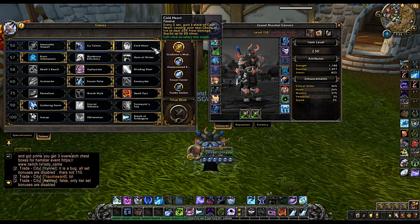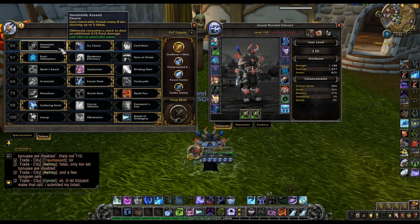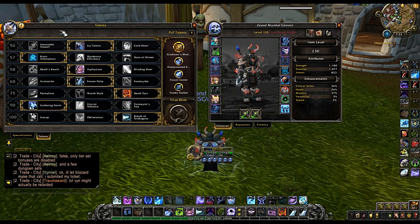Keep in mind that Cold Heart is also a really good talent on this row — they're both really good. Inexorable Assault is actually not too bad either; I think it's really good against classes that are going to slow you a lot, like mages or maybe druids. So it really comes down to your play style, but I really prefer Icy Talons on this row.